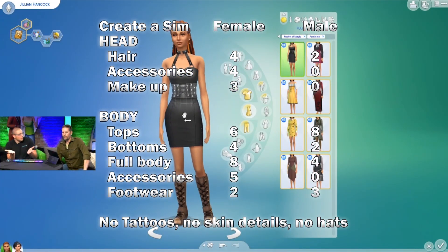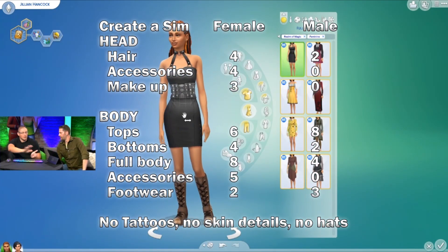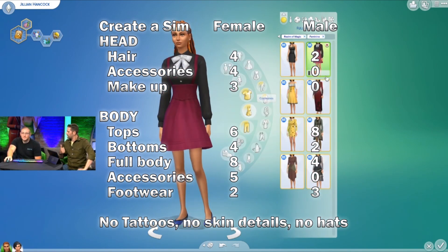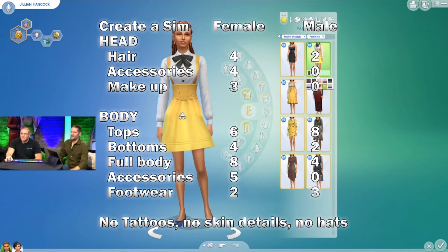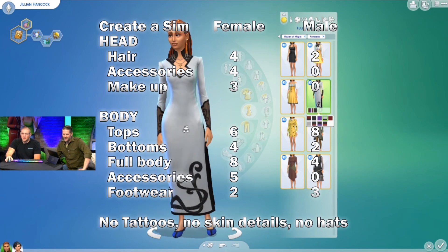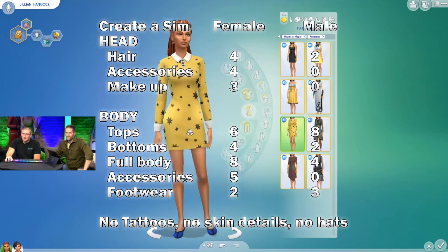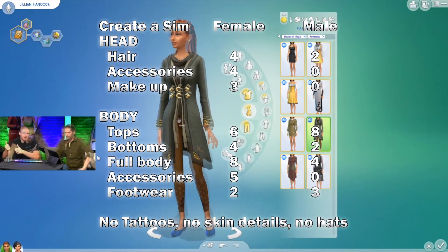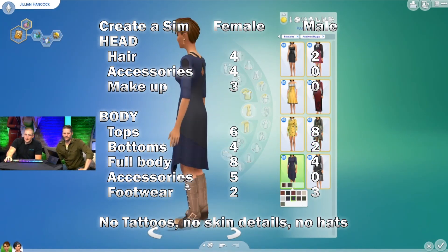We did not get any new traits. We did get two new aspirations, both of which are knowledge aspirations — one follows potion making and the other follows spells. There is a new trait, but it is one that you need to have when you're born; it's essentially a bloodline trait, which is why it's not something you can choose in Create-a-Sim.